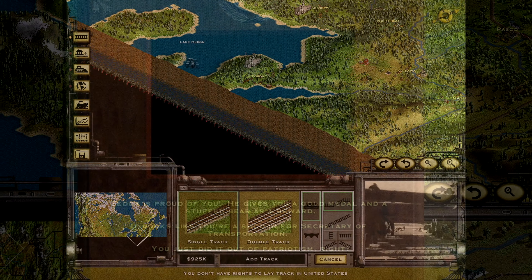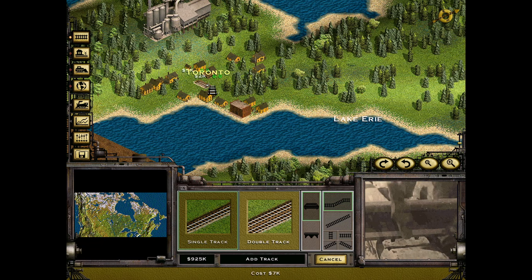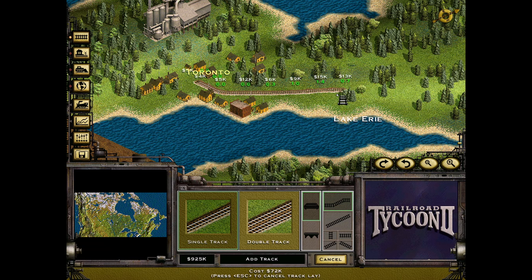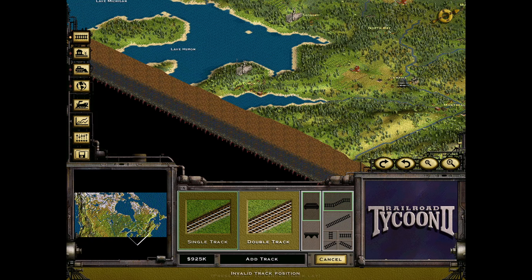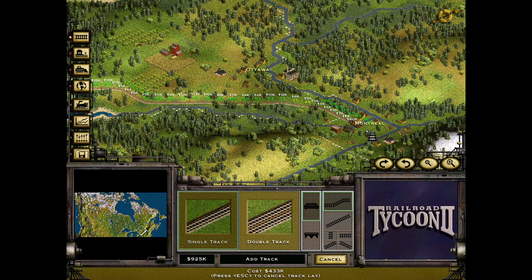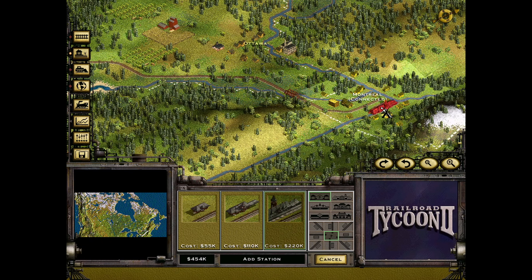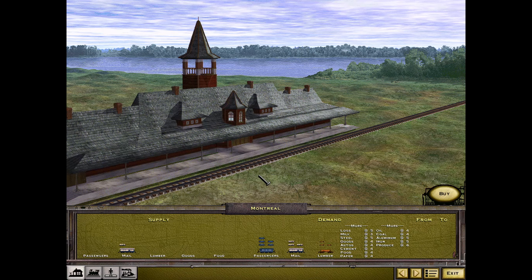Hey, this is Joe and today we'll be taking a look at a scenario for Railroad Tycoon 2 called The Great Divide. As the intro made clear, we have to link up Canada from east to west. Our first start will be connecting two smaller cities — Toronto and Montreal seems to be the ideal choice for that connection, and they also have plenty of passengers to go back and forth.